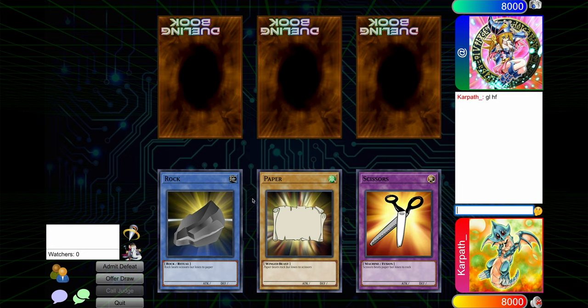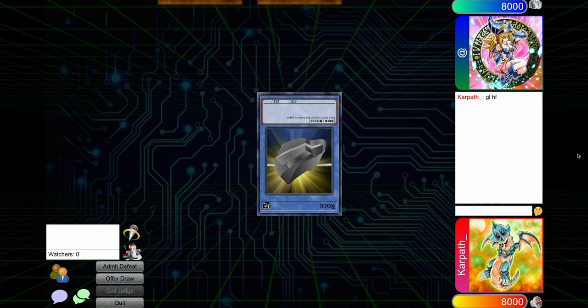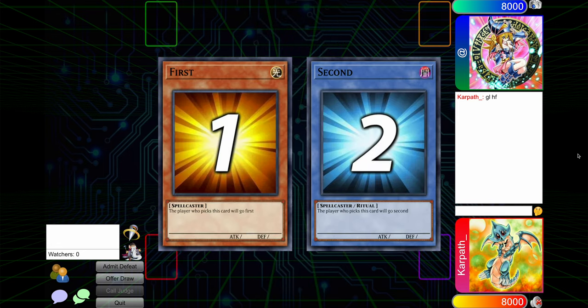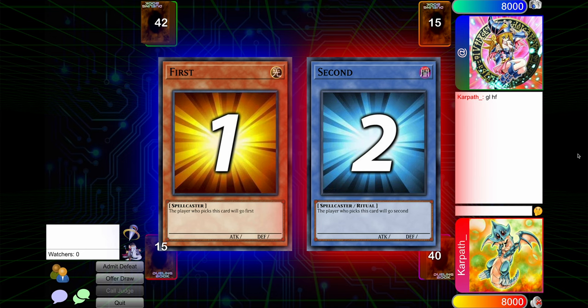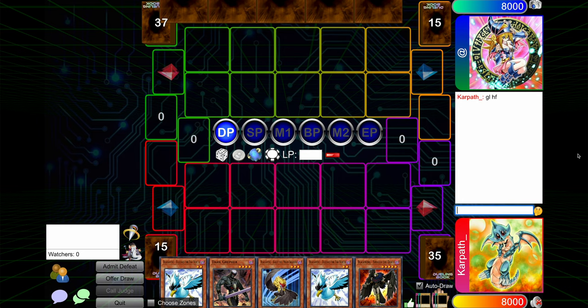Okay, we have a game here. Let's mix it up and do Scissors. That was not the choice - definitely the wrong choice. We're going to be going second. Our opponent is 42, and our hand sucks. We have Grepher and Sirocco, I guess.